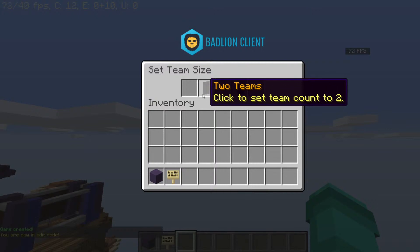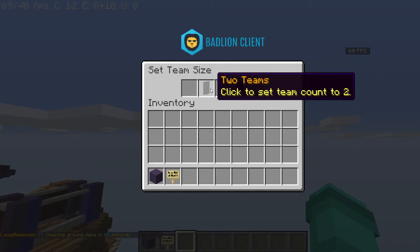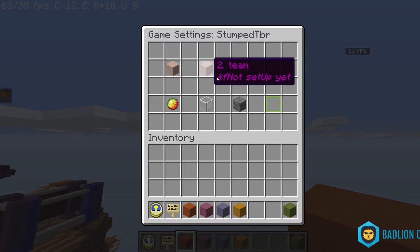Now I have to set our team size. Click to set team count of two. It's like two players on each side, or like a 1v1. And four teams are like a 4v4 sort of thing — four people on each side. So we will just choose two sides right here.